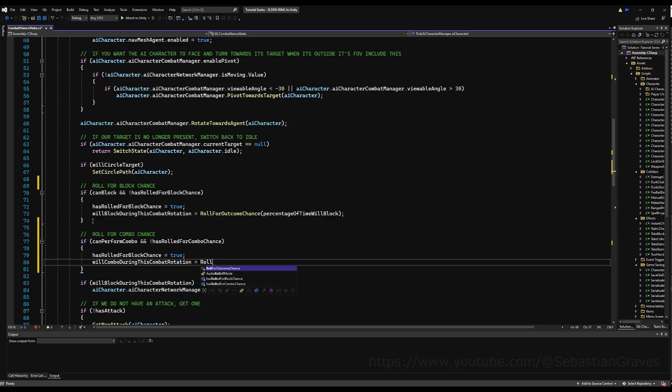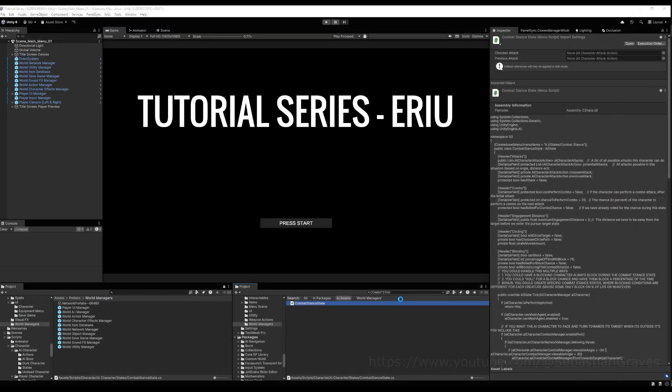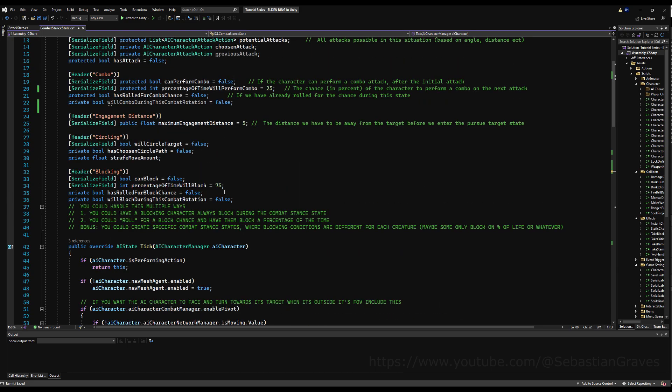Then we're going to say 'will combo during this combat rotation equals roll for outcome chance.' Now, I'm going to rename this to 'chance to perform combo' so the naming conventions match my variable for blocks. Then I'm going to save that and go over into my attack state, where we actually have some commented-out code and a thing here for 'will perform combo.' We don't need 'will perform combo this combat rotation' as a separate variable.